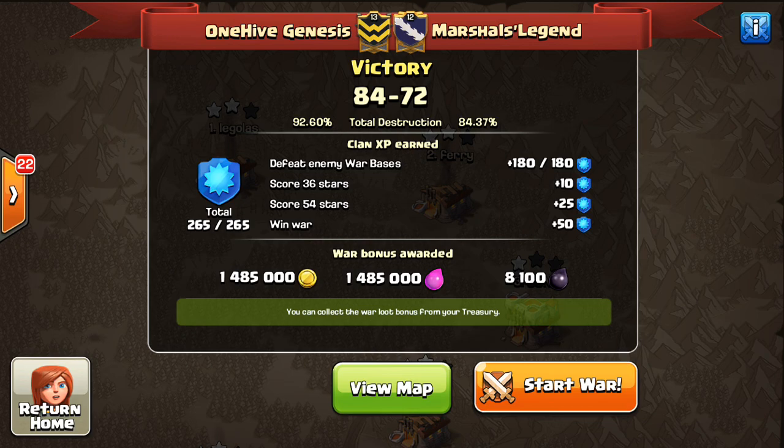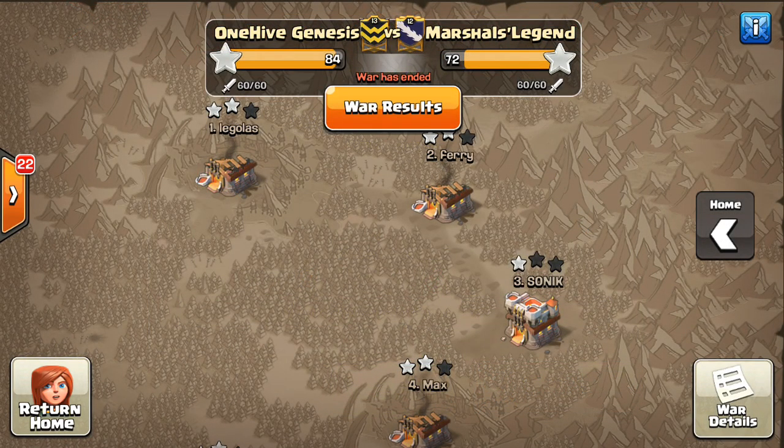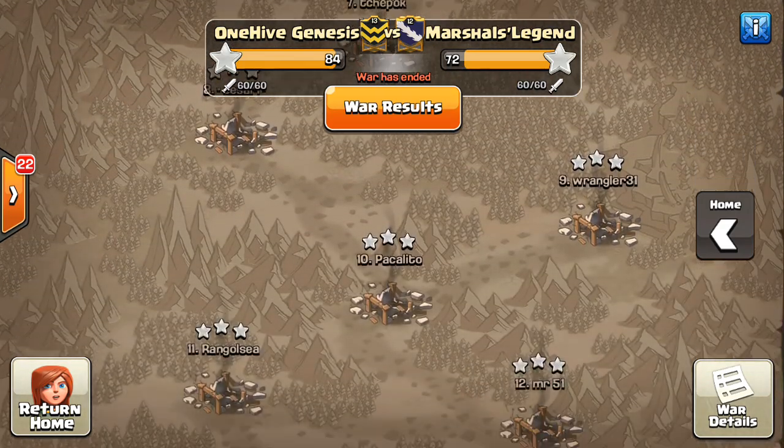Hey guys, what's up? BISectatron here from 1Hive Gazette, here with the next video. This one is showcasing some Town Hall 10 3-star attacks, and some of them involving some swag spells. Whenever you only have to use 4 spells at Town Hall 10, you know something has gone right for you.